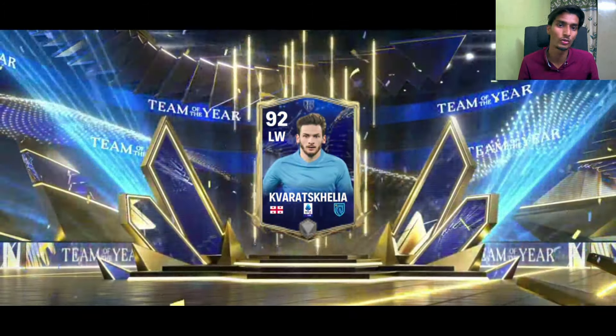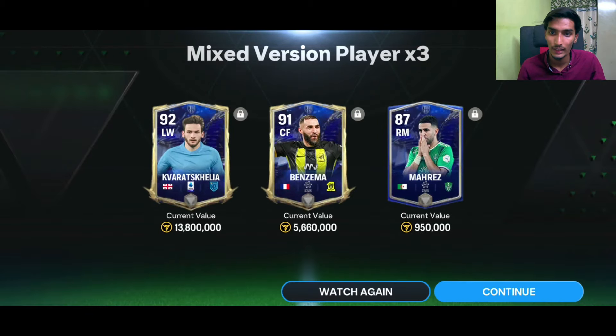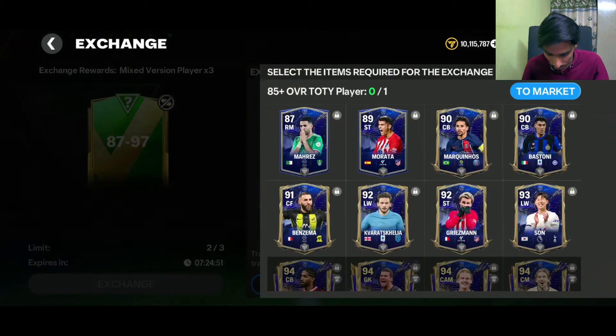If I'm pronouncing the name wrong, please tell me in the comments. Let's go — 92-rated Cuaradona and Benzema as well. It's a nice pack, a small dub I think.